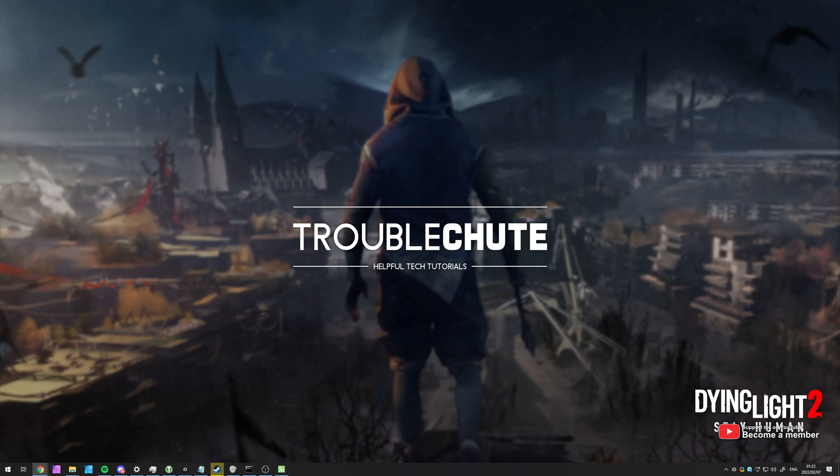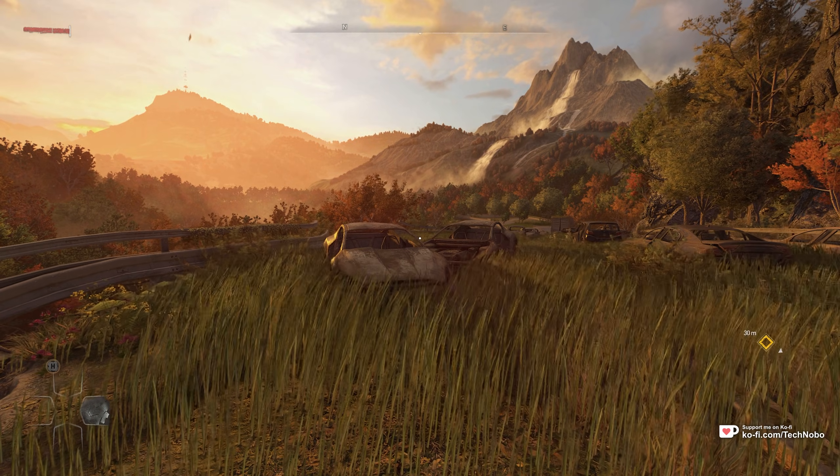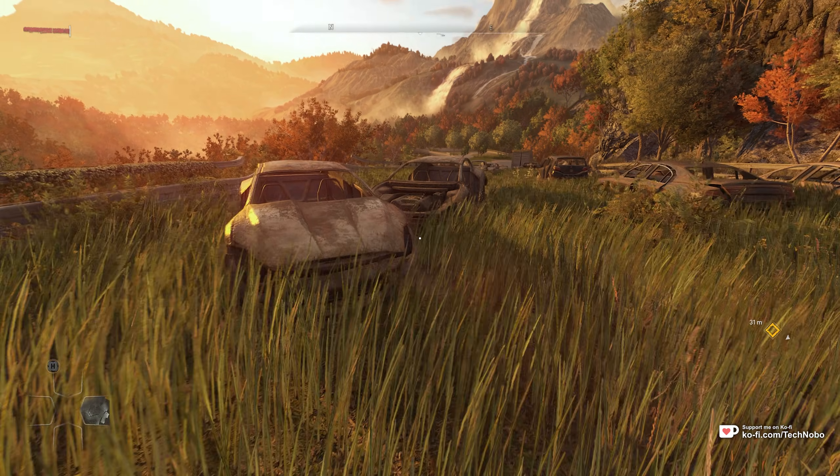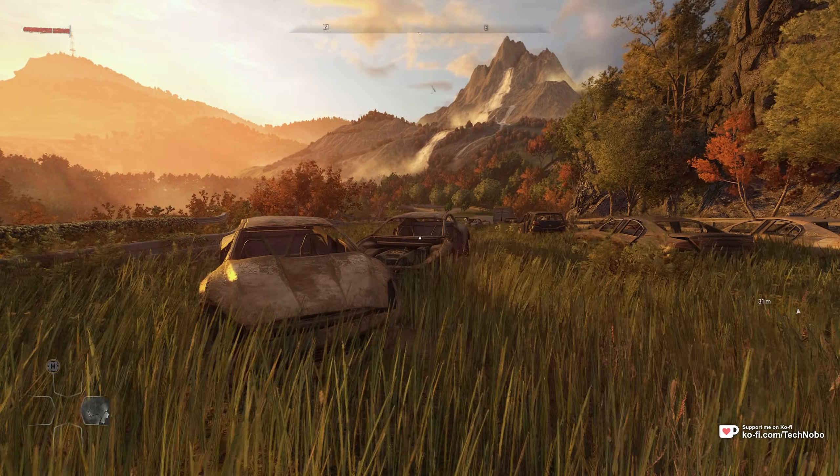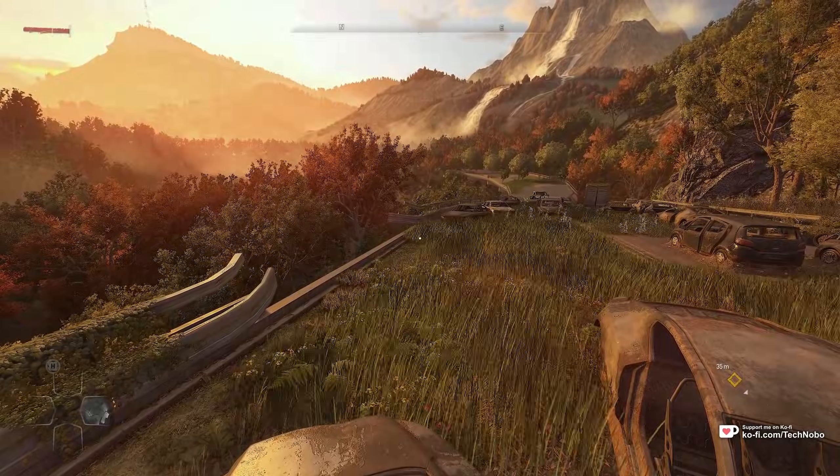In-game, you can only lower anti-aliasing, but if you edit the actual configuration files themselves, you can turn it off entirely and change your game from looking like this, where everything is blurry — including the grass, which is rather weird — distant trees, etc.